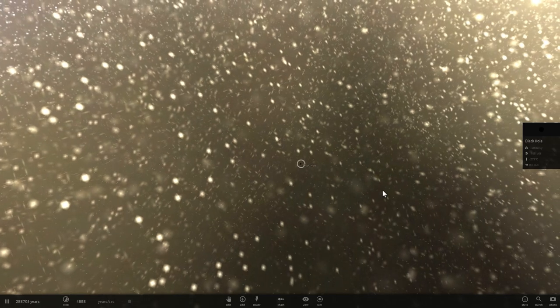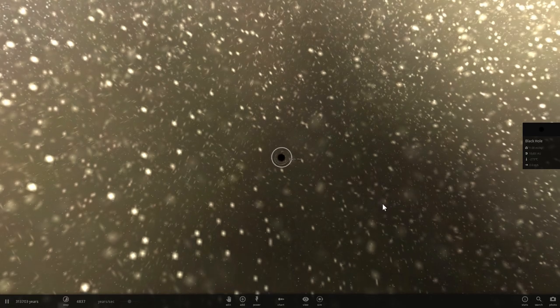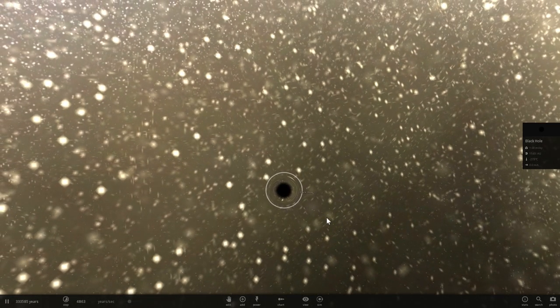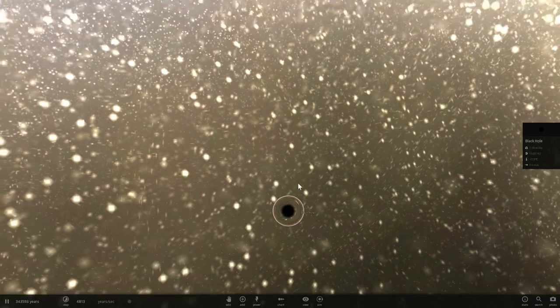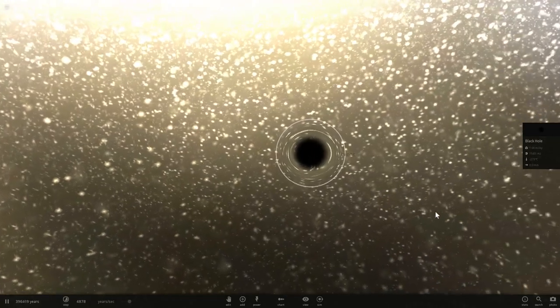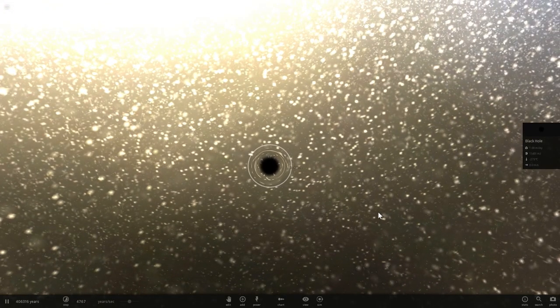Because of this accretion disk, so much energy and electromagnetism is produced that the magnetic forces create two rays going up and then down — perpendicular to the spin of the accretion disk. These rays are what we're actually interested in. To make those rays happen in this game, we're going to have to cheat a little bit and use pulsars.